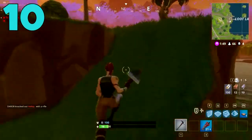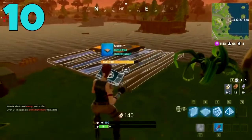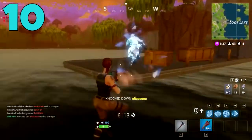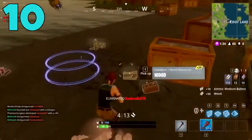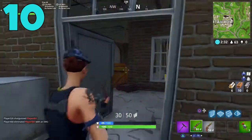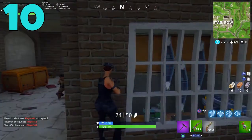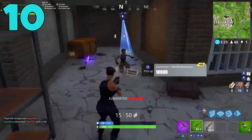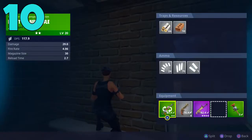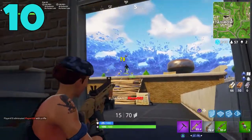Starting things off in the tenth spot, we have the jump pad. The jump pad has been removed from the game for a long time now, and it has been replaced by the launch pad. The big difference between the two is with the launch pad, you deploy your glider. With the jump pad, you would not — you're just going to bounce up and down. It was mainly used for not taking fall damage when falling from a very high area, like a sky base or a mountain. You would place it down, jump on it, and go down without taking any fall damage.